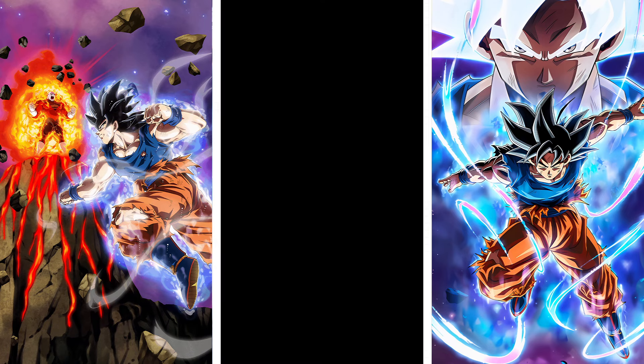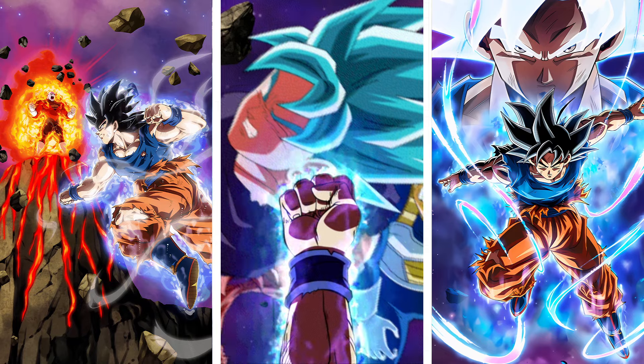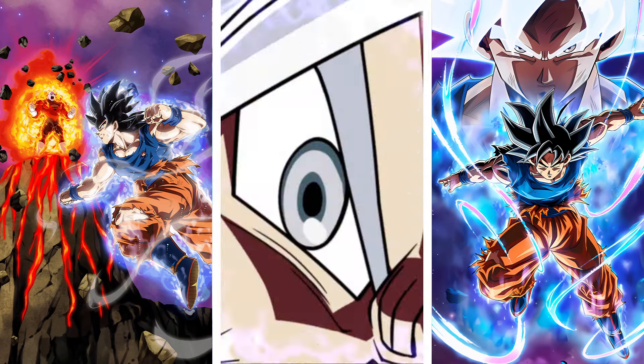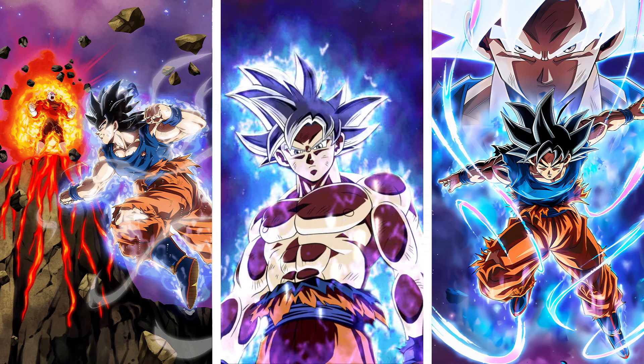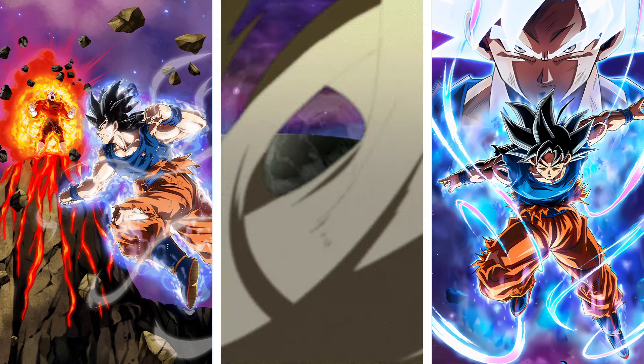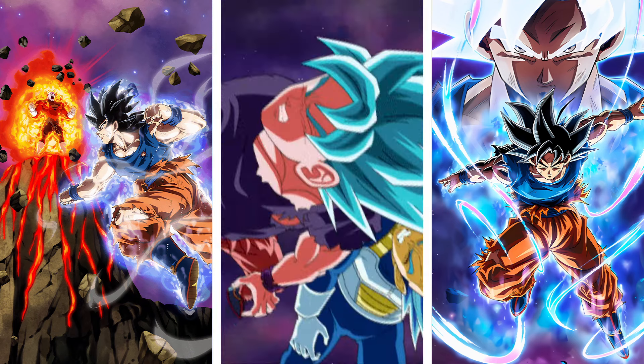I should have grabbed the Angel orbs for this UI Goku — oh well. It is good that we are under 77% HP for this guy, because he will actually do less damage. He does lose some stats when you fall under 77% HP, and I assume that's just to make it easier to revive with him, which is fine.